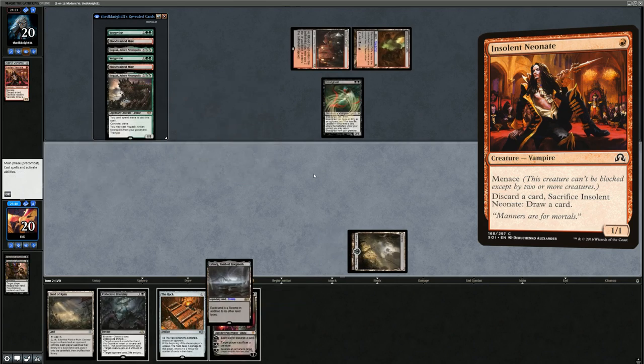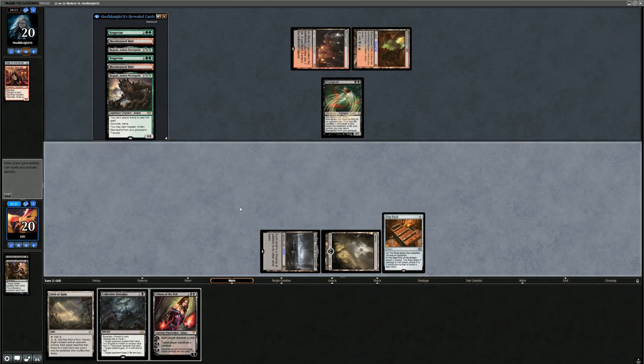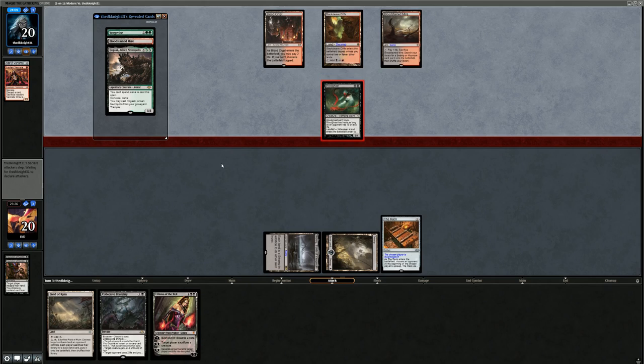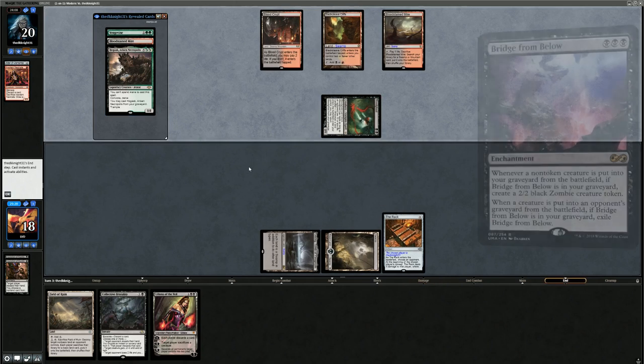Could have been worth it to just play the Field of Ruin because now the opponent can tap their fetchlands for black mana with our Urborg, and they can maybe send back fetchlands to get back Bloodghast later. Our opponent's not really doing what the deck is supposed to do, which is play very early Hogaak and make zombies with Bridge from Below.